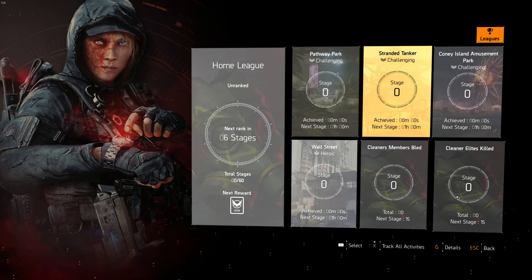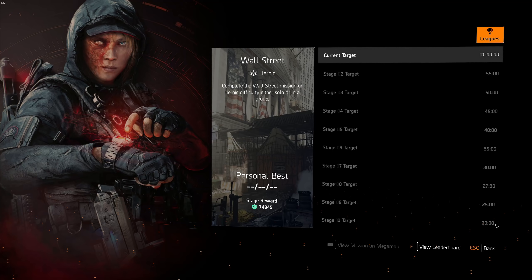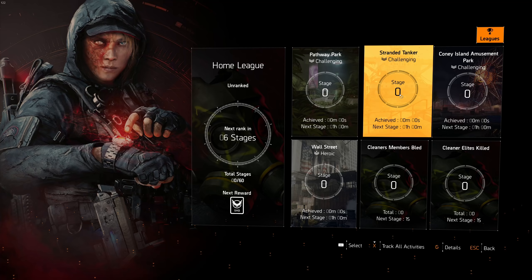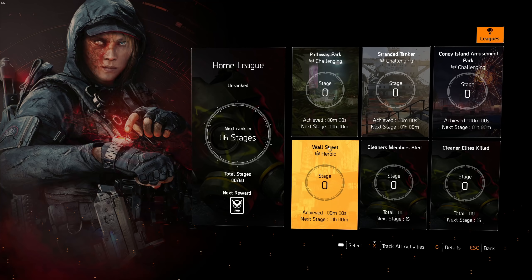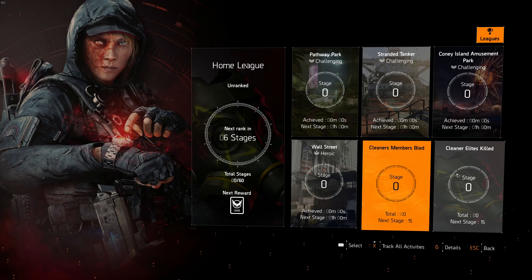The mission times are: 20 minutes for Pathway Park, 20 minutes for Stranded Tanker, 18 minutes for Coney Island, and Wall Street heroic at 20 minutes — which I assume will be the hardest part. Keep in mind you don't have to get stage 10 on everything. For example, stage four on Pathway Park, stage six on Stranded Tanker and Coney Island, stage seven, and only stage three on Wall Street would still give you 20 stages total.